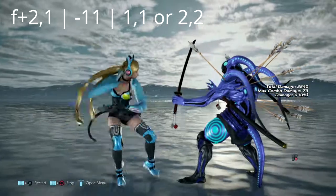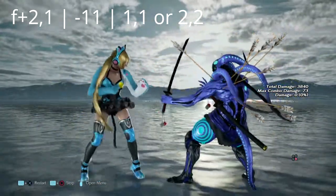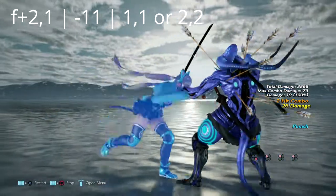This move is 4,2,1 and it is negative 11 on block. You can either get a 1,1 or a 2,2 — the option is yours.